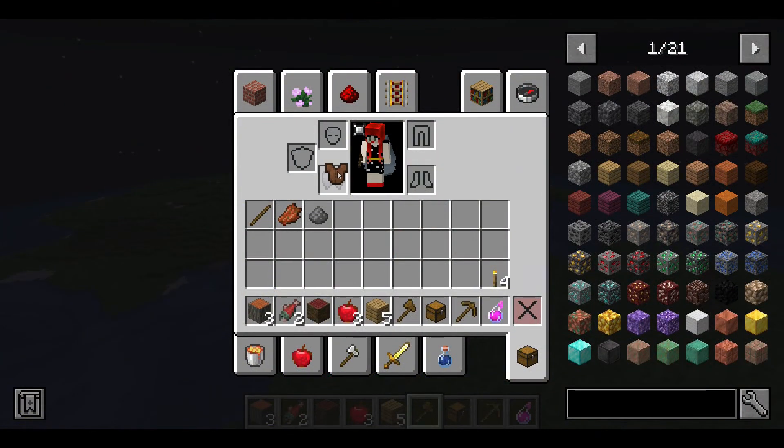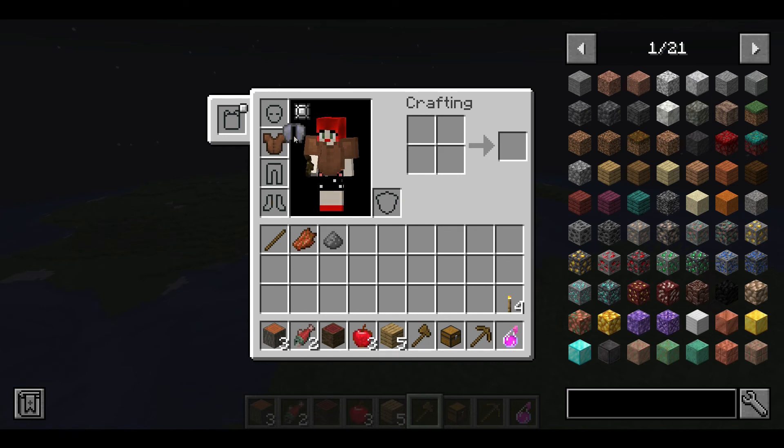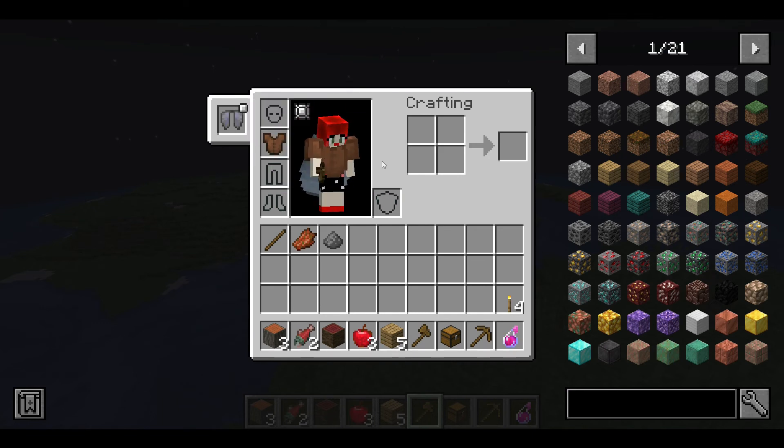Number 9 is Elytra Slot. This mod adds what all Elytra users want: the ability to have both a chest plate and an Elytra on at the same time.